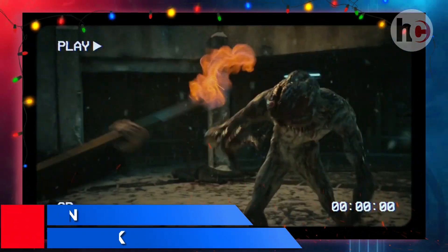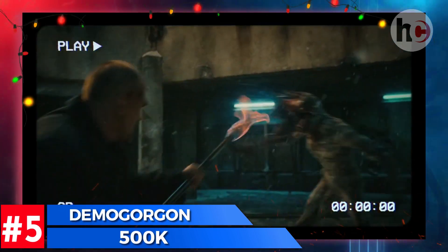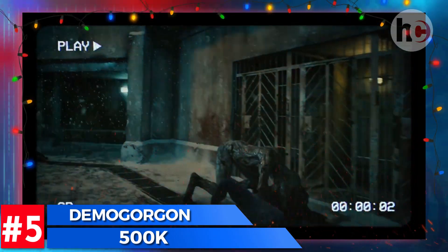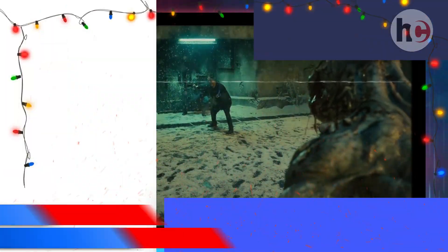It would require 500,000 demogorgons to kill Naruto. The demogorgon is very tall and fast with sharp claws which could help destroy everything in its path. However, a few of them could never damage him, and he can kill large groups of them in a split second. The massive army would drain Naruto's power and the rest would kill him.